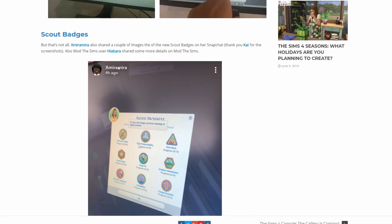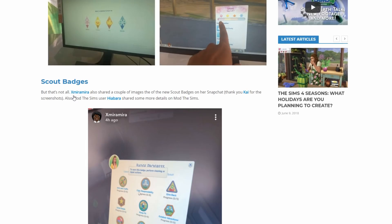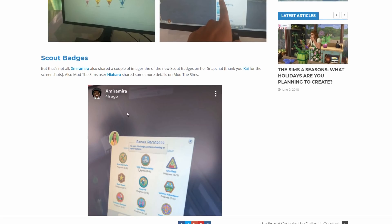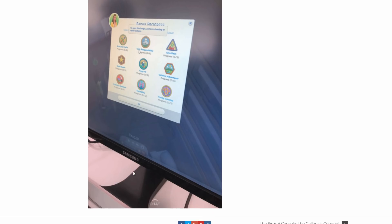xMiraMira also shared a couple of images of the new scout badges on her Snapchat, and this looks super cool. I can't quite read all of them, but I can see 'Outdoor Adventurer' - I'm really excited to play with these. We haven't heard much about the badges so this is exciting. From what we know, your sims will earn their scout badges through completing certain tasks, which is really cool.